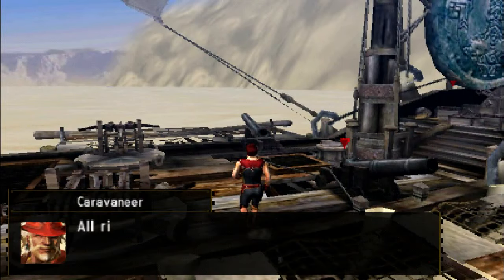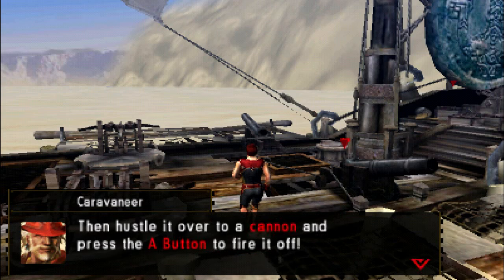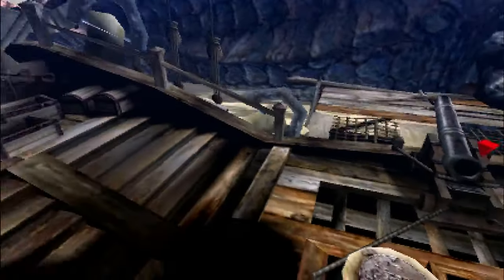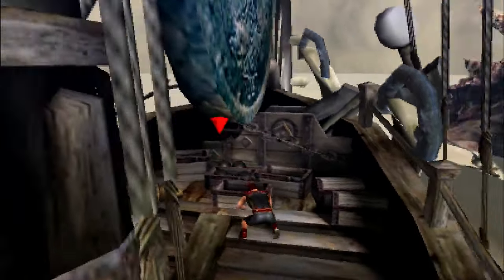'Much obliged, Hunter. I need you to buy some time. Showering it with cannonballs should give it something to think about. The cannonballs are at the back of the ship.' Again, if you know how a Mohran fight goes, you know how the cannons work. You grab a cannonball, you walk much slower when you pick it up, and then you can blast the Mohran with it — although you have to make sure he's not attacking you at the time.